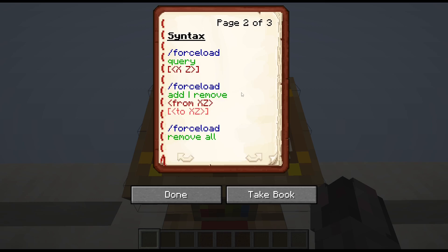When we want to add or remove chunks from the force-loading, the command is basically the same. We start with forceload, then either add or remove, depending on what we want to do. Then we need one or two coordinates - again, just the x and z. If we have one, we will add or remove the chunk that contains these coordinates. If we have a second set, we essentially define the two corners of a rectangular area, and all the chunks that contain at least part of this area will be force-loaded or removed from the force-loading.